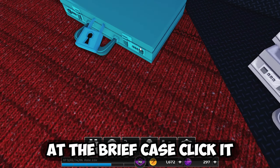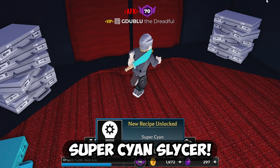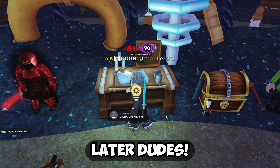At the briefcase, click it to open it up. You now have access to the Super Scion Slicer. Good luck to all my Survive the Killer fans out there. If you enjoyed these tips, please subscribe to the GW channel. Later, dudes.